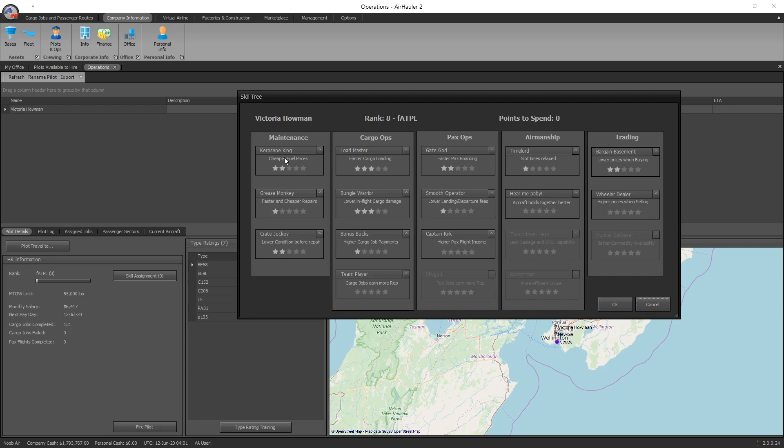You can see by the names here that the more stars a person has, they're going to obtain cheaper fuel prices for you — that's a big advantage — or faster and cheaper repairs, or they load cargo faster so you can turn aircraft around a lot quicker, or lower landing and departure fees. You attribute these skills to your pilots and they provide a number of advantages that are either going to help you save money or save time. At the moment Victoria has no skills to assign, but make sure you update these as they get awarded.